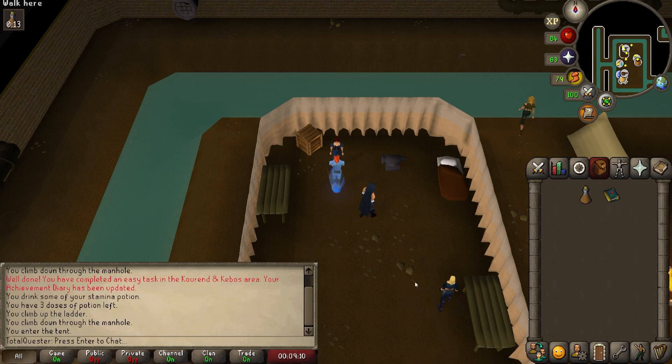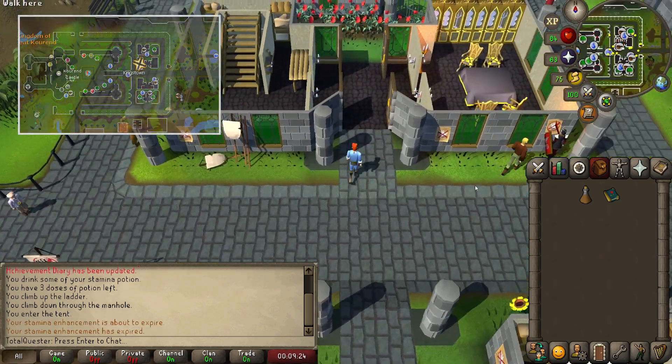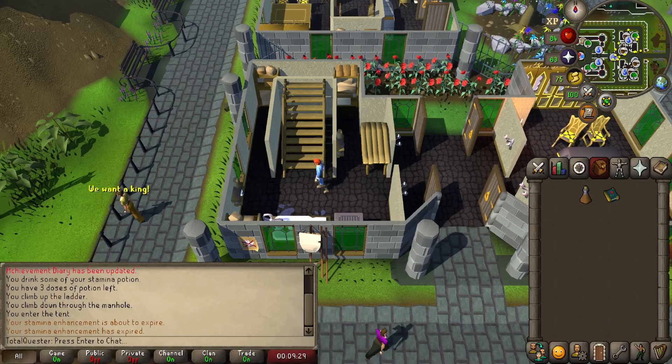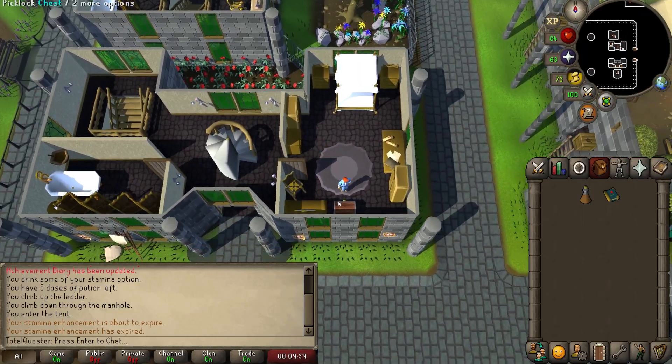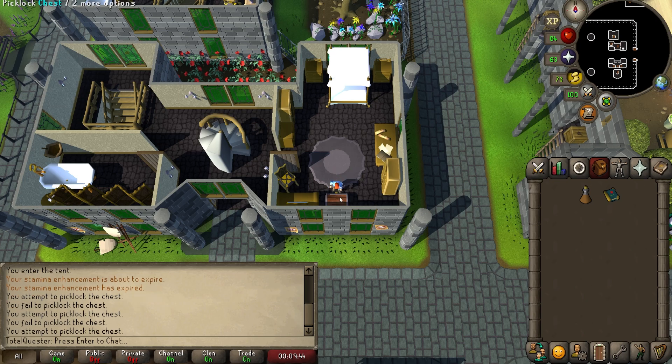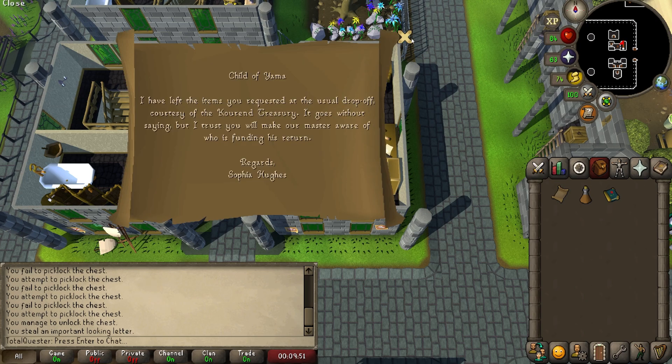Use your Kourend Castle teleport and then run east, and just short of the exit gates go into the building to your north and head up the stairs. Then go into the eastern bedroom and picklock the chest along the southern wall. It might take a few attempts, but eventually you'll open it and obtain a letter. Read and then close this letter.